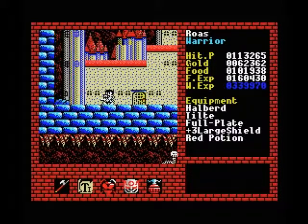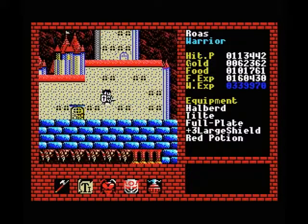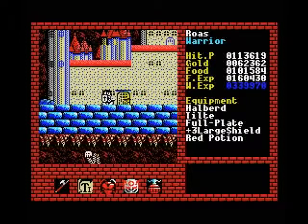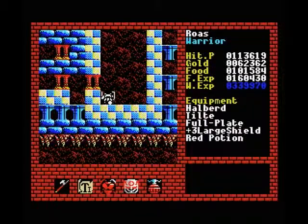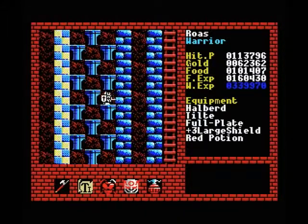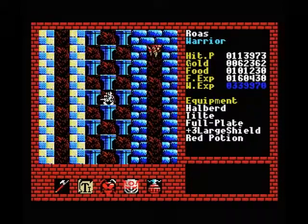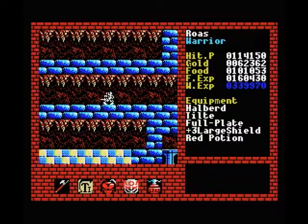Hello everybody and welcome back to Let's Play Xanadu for the MSX. In the last part we cleared out this tower here, which I'm jumping around in front of. We killed the boss for level 6, and as you know we already cleared the small towers earlier. There's really nothing left to do here — I finished off all the monsters roaming around outside. There are a couple more which I will get to now, because those are the ones protecting the entrance to level 7.